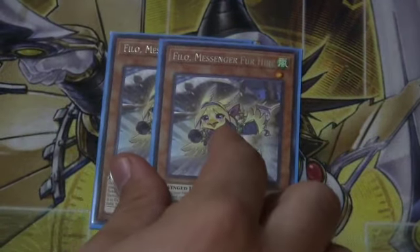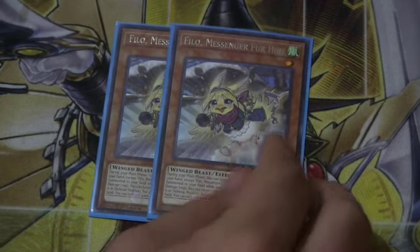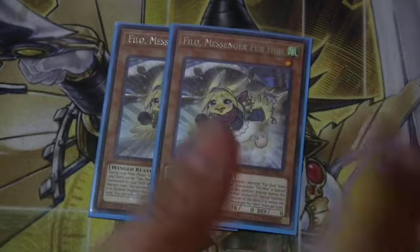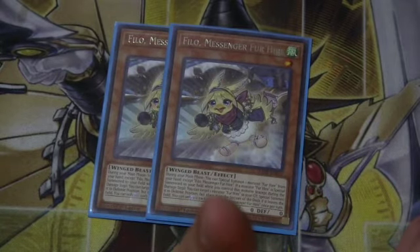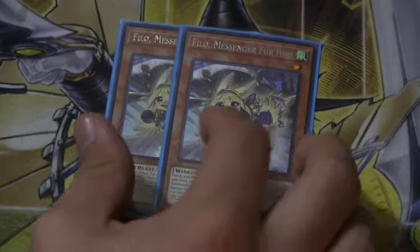Rounding out our Monsters for Hire, we run 2 Philo. Philo is a relatively new one — it allows you to Special Summon from your graveyard, go for more extensive XYZ, or Synchro, or Link plays with this deck, and just an all-around decent card.